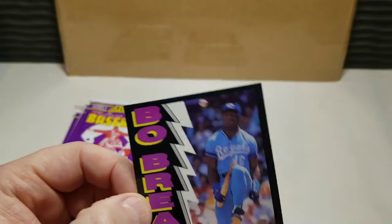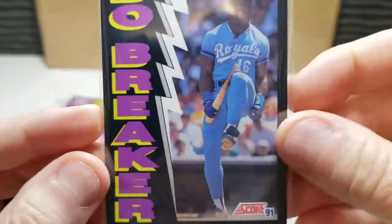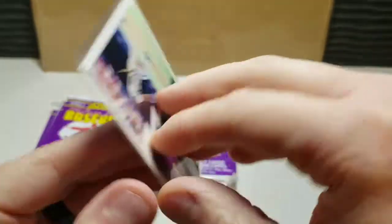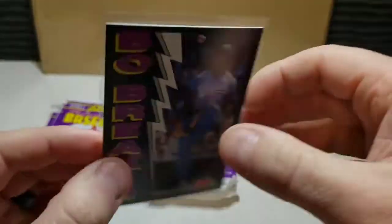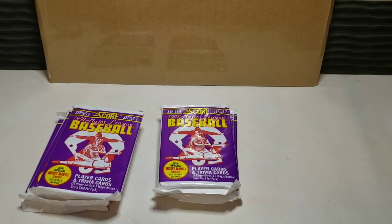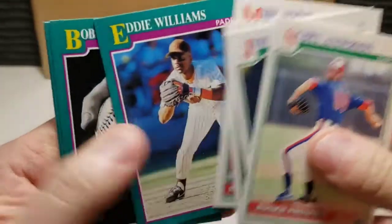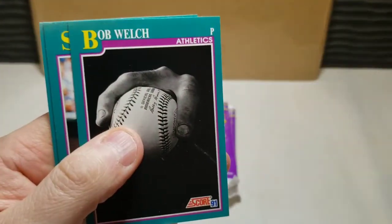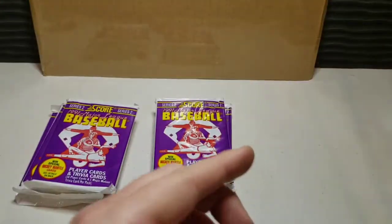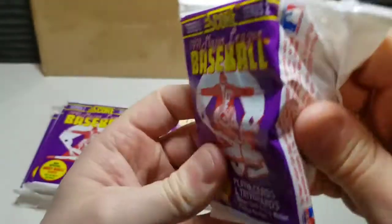I had to grab my sleeves here, putting that in a sleeve. Beautiful card — tell me what you think of the condition. It's a little off top to bottom but a beautiful card, and not really any whitening on the front, so might be a possible grading candidate there. Continuing on, we got the Bob Welch card — his signature looks like a forkball grip. Pretty cool card.